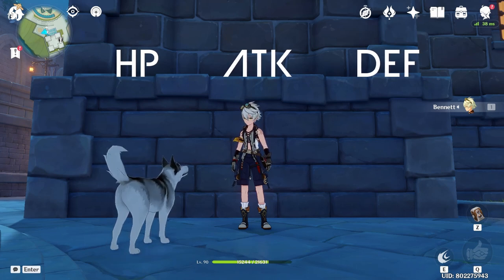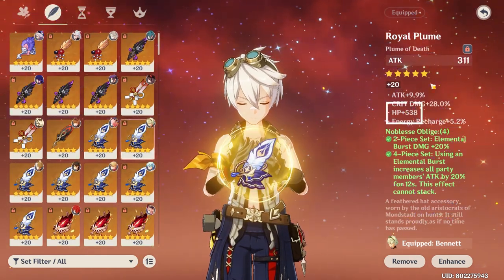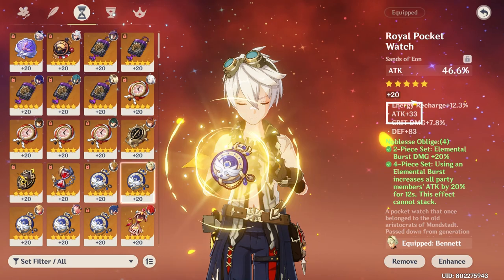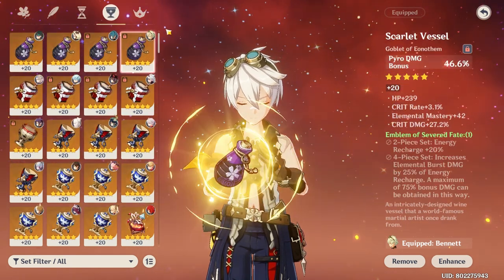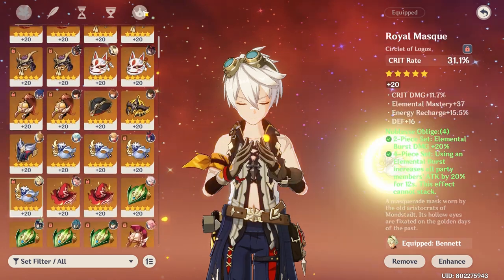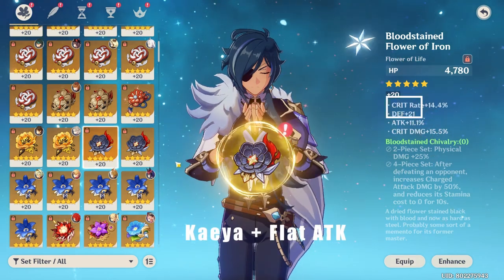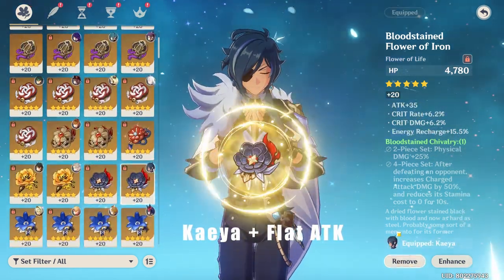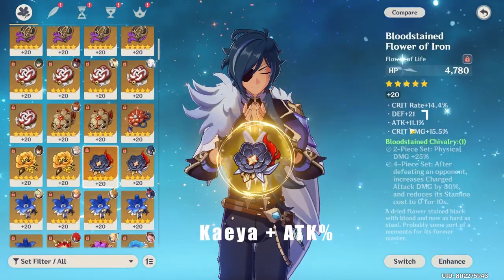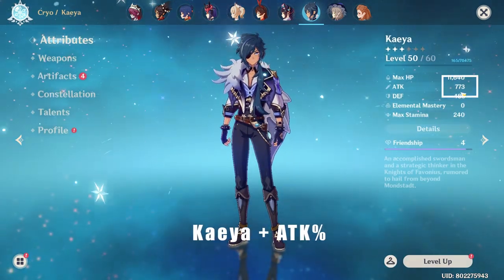On artifacts you'll notice values that say plus a certain amount of HP, Attack, or Defense — those are flat stats. You also see HP, Attack, or Defense with a percentage. Ideally, you want the percentage stats, because they scale off your initial HP, Attack, or Defense. Flat stats are only added on top, so there's a loss if you rely on them.